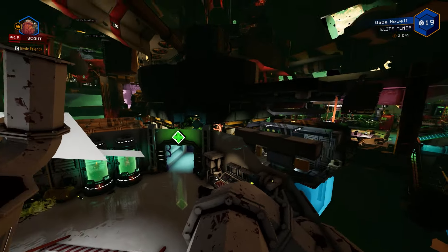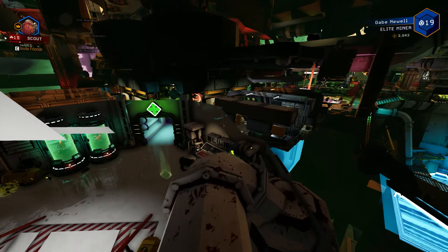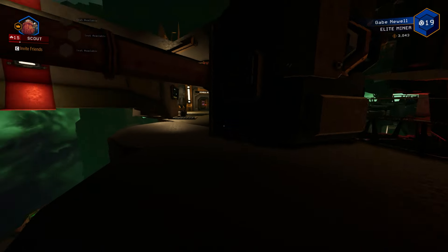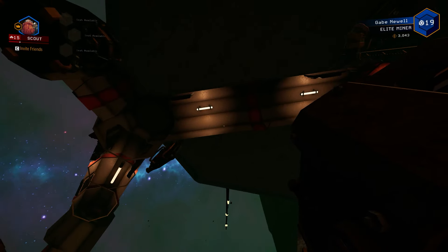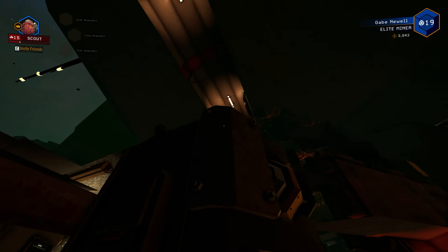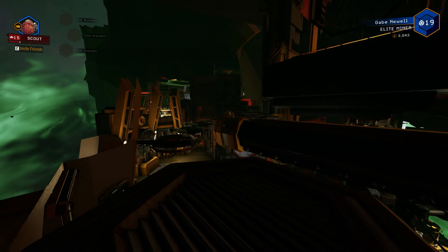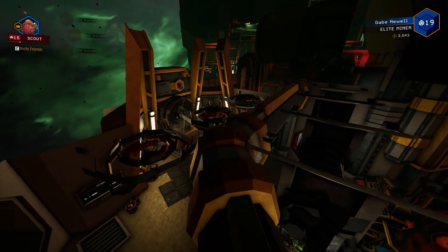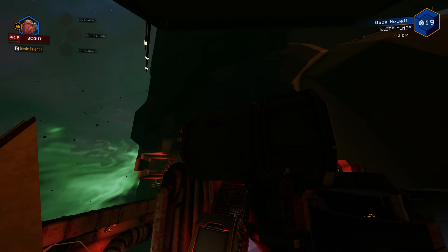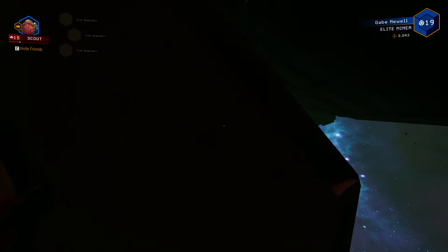You can stop here, but if you want to really get out of the map, once you're up here see this little black cylinder object — go ahead and jet boot your way up there. Be careful not to go too high because you can accidentally clip into it and get sucked in, sending you back to step two. After that, find this little black pillar, jump on top of it, then go onto this pipe right here and walk across the entire pipe.